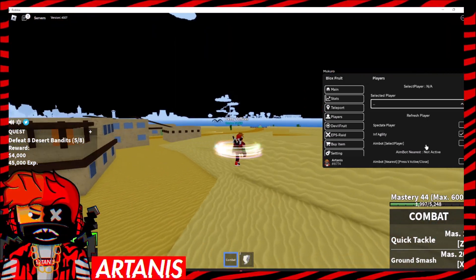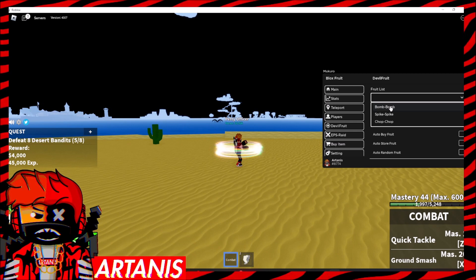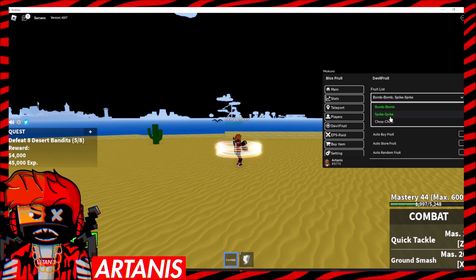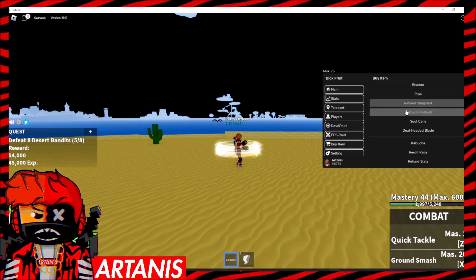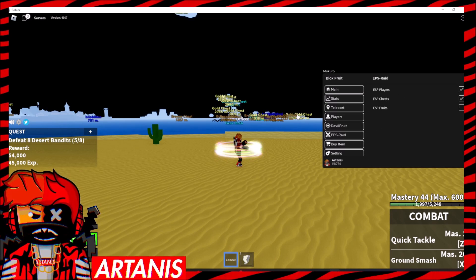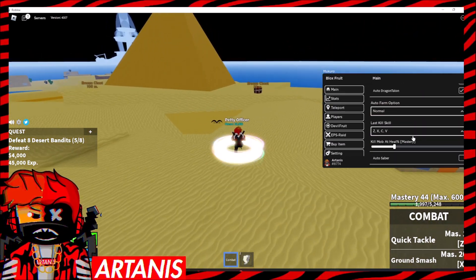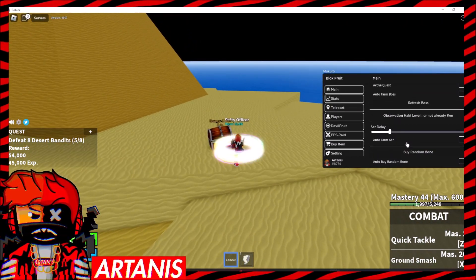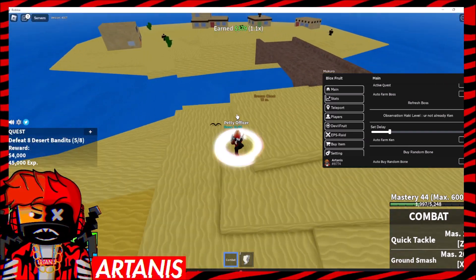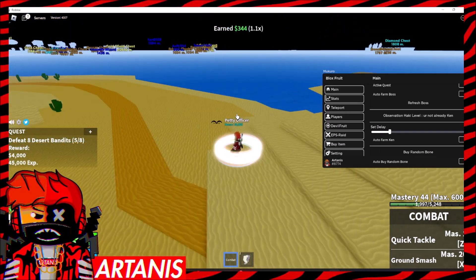I currently just have infinite agility, so that's kind of cool. We're not going to put on aimbot at the moment. There's a devil fruit section — bomb bomb fruit and others. We can buy them, store them. We can buy any item we want here. We have ESP players, ESP chests, ESP fruits. I'm not sure if there's an auto-chest feature, but there's a bunch of chests and with the ESP you can pretty much just grab them.